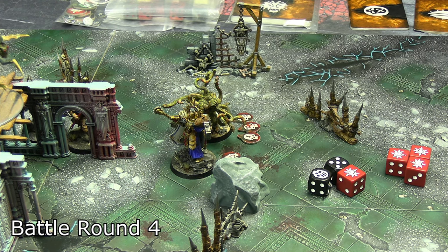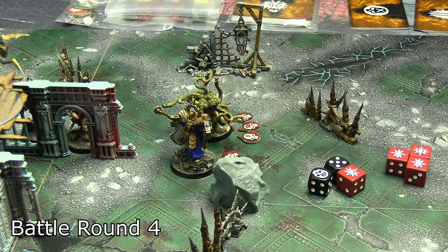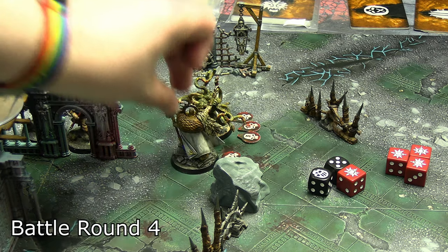Before any rolls, the plan was for the Lord Imperatant to disengage from the spawn and move within an inch of the drone, then spend his triple on Coordinated Strike. There's nothing better for him to do anyway, so he swung into the spawn with his four attacks in his first barrage — and got three crits. His second barrage of four attacks got two crits and a hit.